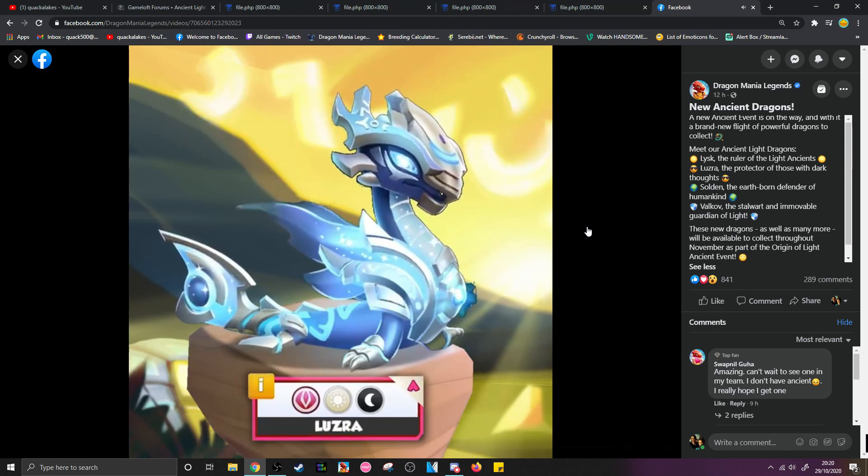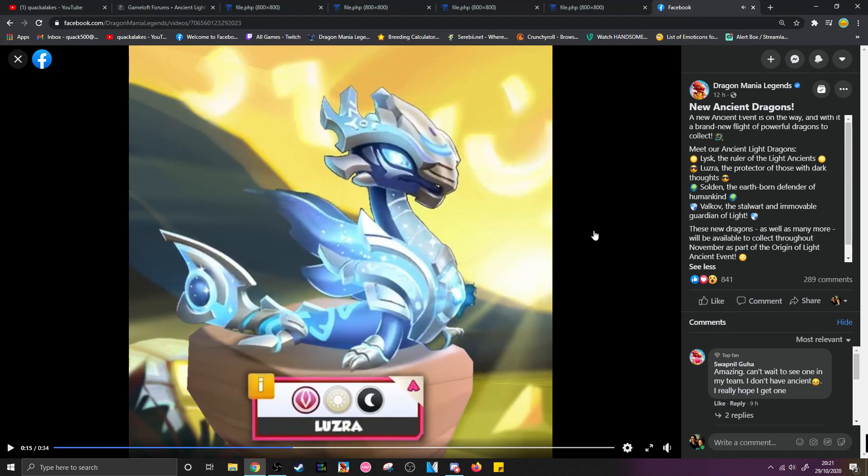The other three dragons we don't know necessarily how they're going to be released, apart from we do know that one of them appears on the dragon board. Then we have Luzra, who is an interesting one — an ancient light and shadow dragon, so technically an upgrade from something like a sumo dragon or a Taisenrim. Luzra is either going to be possibly the loot box dragon, or it could be the double trouble dragon if double trouble battles return. We'll have to wait and see next week.